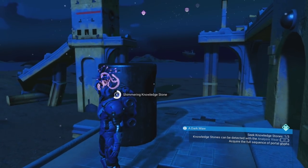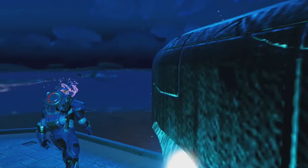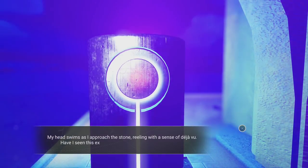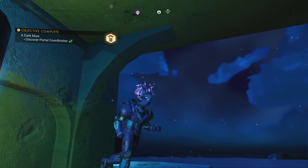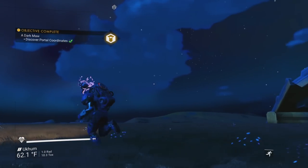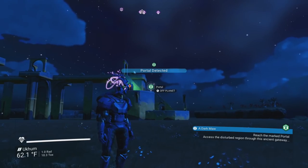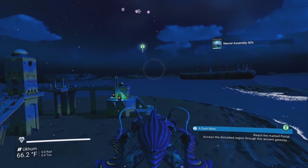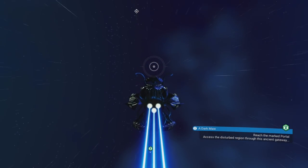There's stone number two right up there, and there's another one on the other side — number three. We got all three, so now they're going to mark out our portal for us. Let's see where it's going to be — hopefully close by. Portal detected — it's off-planet, so it's marking a portal on a different planet. We need to get out of the atmosphere to use our pulse drive and go after it.